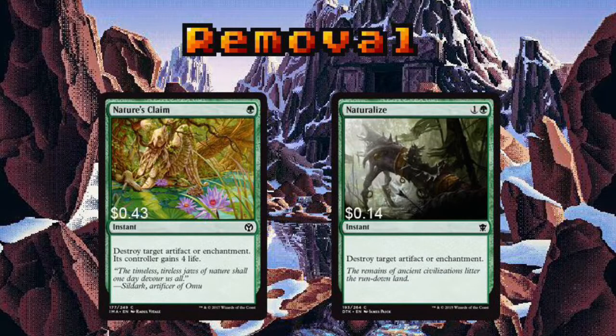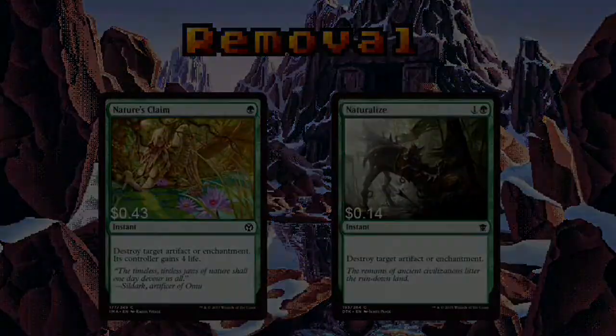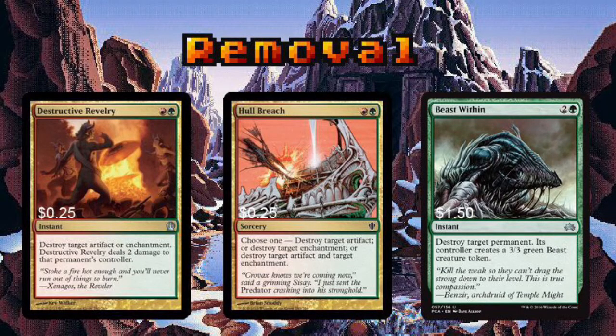The removal cards in this deck are mostly instant speed and cheap to cast. As soon as a threat appears, it's important to be able to interact with it. Nature's Claim is fantastic in any green deck — 1 mana removal at instant speed is hard to come by. Naturalize and Destructive Revelry are versatile, effective removal. Whole Breach is practically a staple card in any deck running green and red — being able to take out 2 artifacts or enchantments for only 2 mana is fantastic.